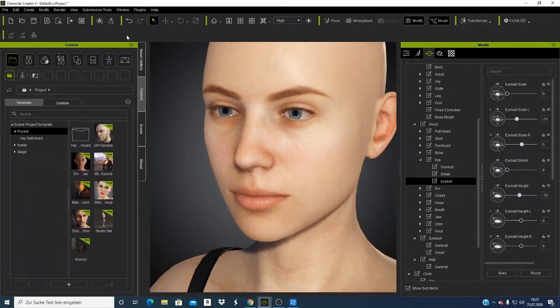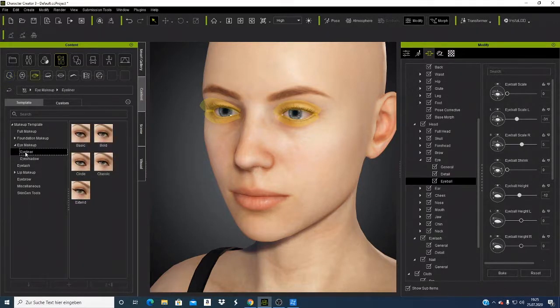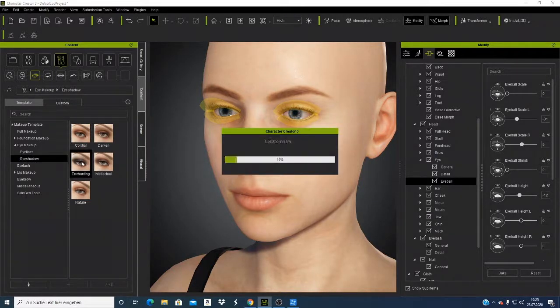You can put the eyeball height up or down and match them. Those are features that were not there before. For the makeup section — this is new — if you look here you can now modify your characters using different options. If I come here on the eye makeup, eyeliner, eyeshadow — I can select this one. I'll apply this one, and now the eyes for the character will have this makeup applied.